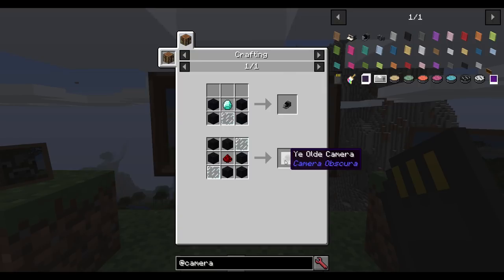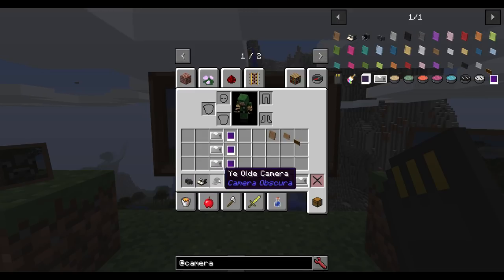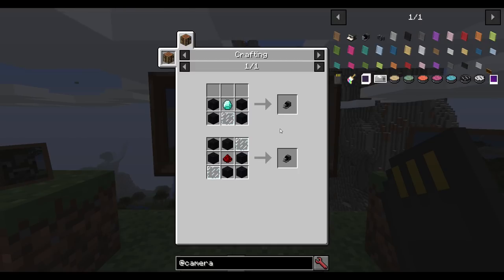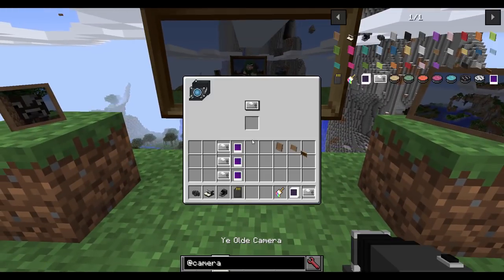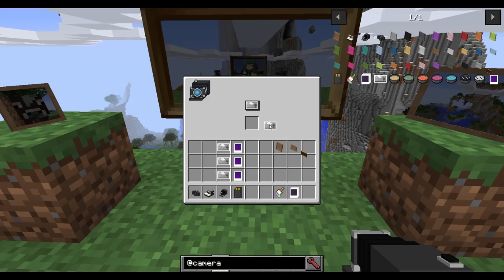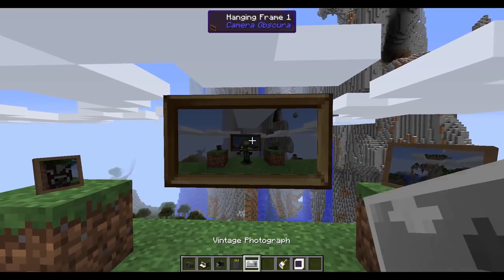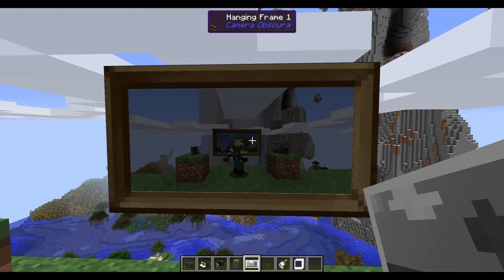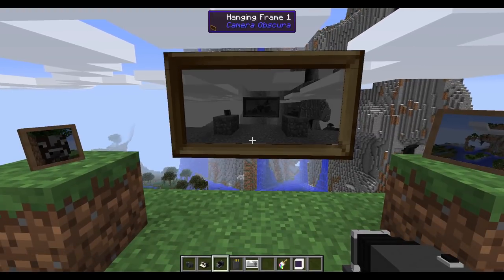They've got different recipes for each camera. You've got your ye olde camera, then your Polaroid camera, and then your digital camera. The ye olde camera: if you shift-click it, you open it up and it says you can put in a vintage photograph — recipe is just paper and an ink sack. You put one of those in there, and then you can take a picture of what you like. You can even take a picture of your pictures. I now have a picture, and if I right-click that on one of these frames, it will display it. As it is the ye olde camera, it's going to be in black and white.